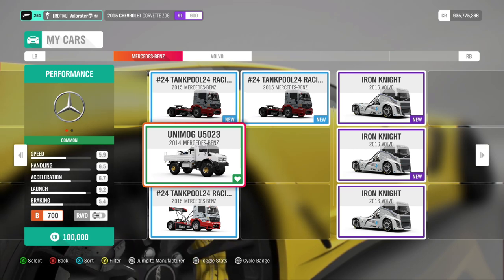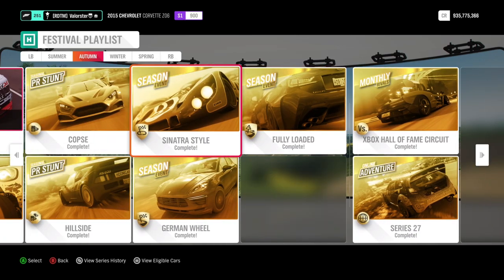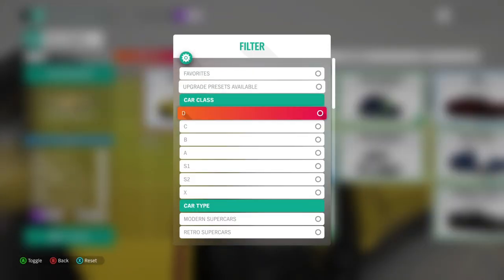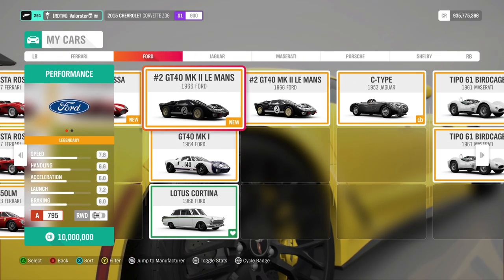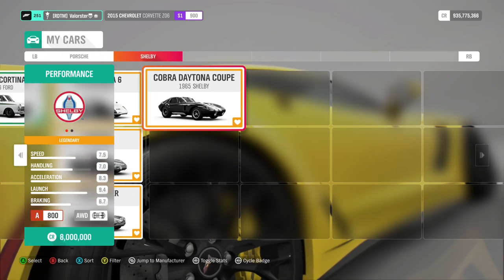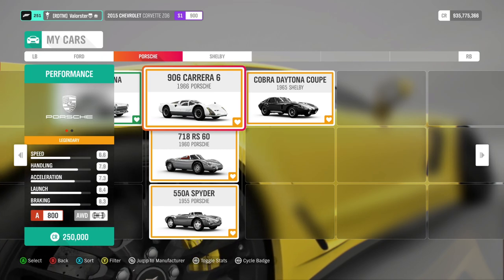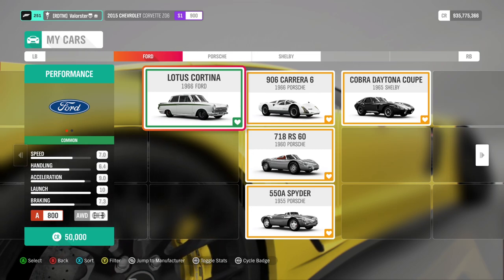Come by my Twitch later tonight and say hi! Now let's go to the Sinatra Style championship. We need Classic Racers at A800 — there's a lot of choice. I'll go to A class and then Classic Racers. As you can see I have a few in my garage. This one is very expensive — if you don't have it, you don't need to spend eight million on it. These are all good cars.